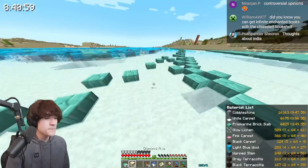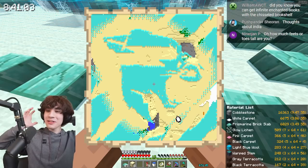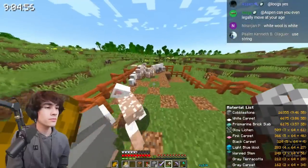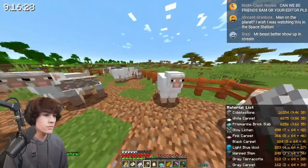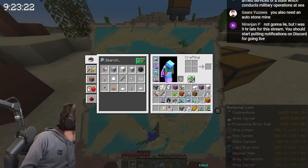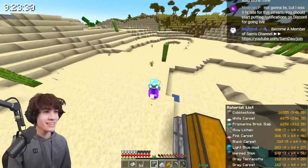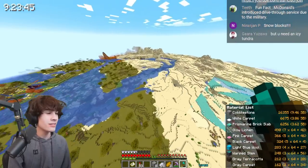After getting most of the prismarine in, it was coming together — you could see what was going on. So what I wanted to knock out next was white carpets, which I thought was the easiest option, but I was wrong. I tried white glass and it looks the same on the map. Then I noticed snow blocks can work too, and snow is like the easiest thing to get — it can be farmed easily with a snow golem. So I went hunting for snow.